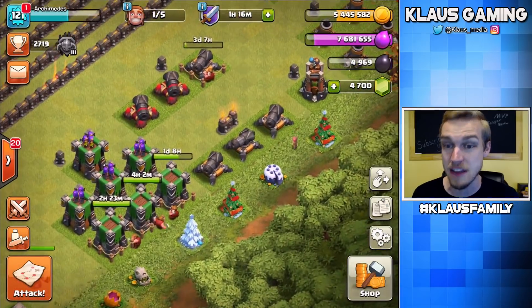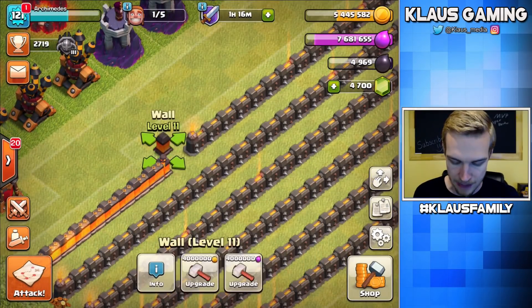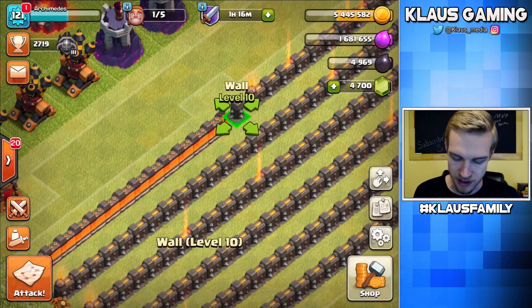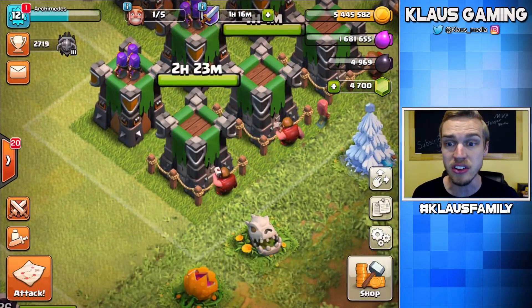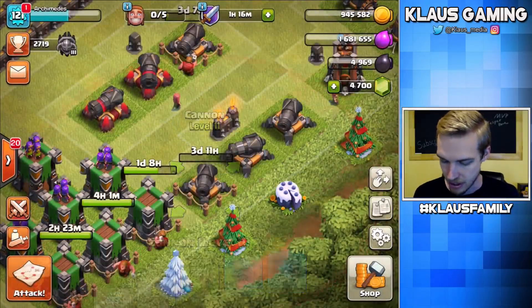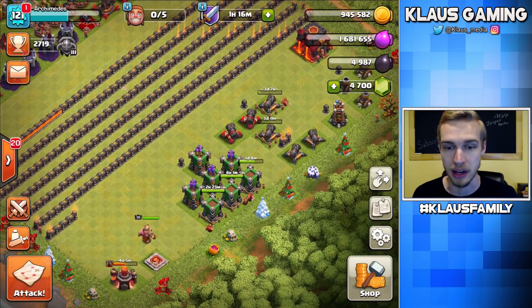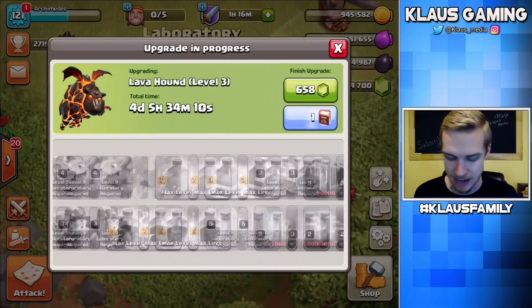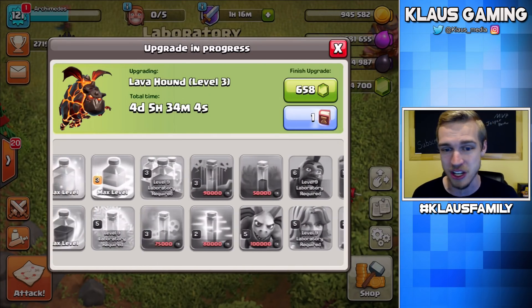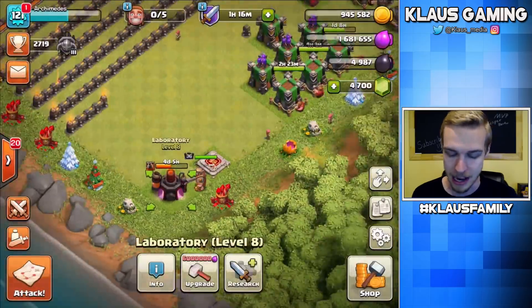Now let's upgrade a defense, but first let's spend our elixir — let's do three walls, that's six million elixir. Three, two, one — bam! Then let's use our fifth builder. My next builder comes available in two and a half hours — no big deal. Let's upgrade this cannon, 4.5 million gold — three, two, one — bam! The progress is amazing. Our defenses are going down very quickly, our King only has four levels to go. And honestly, there is just not very much left in the laboratory — besides the hound going right now, the only troop is minions, then it's all dark spells, and then we're done with the TH10 lab. That's just freaking insane. I'm so excited.